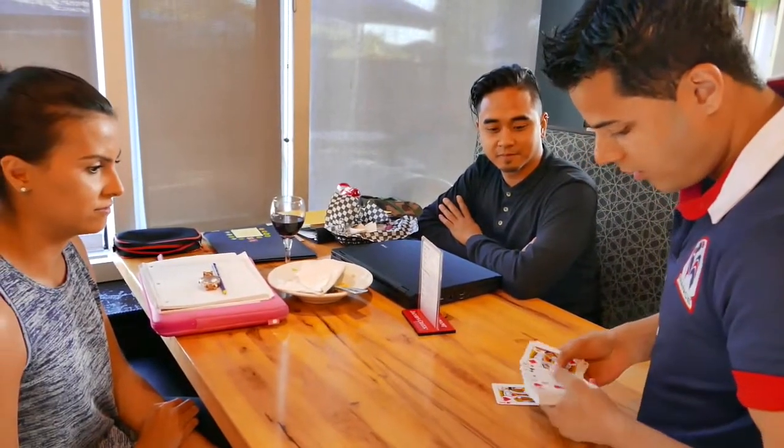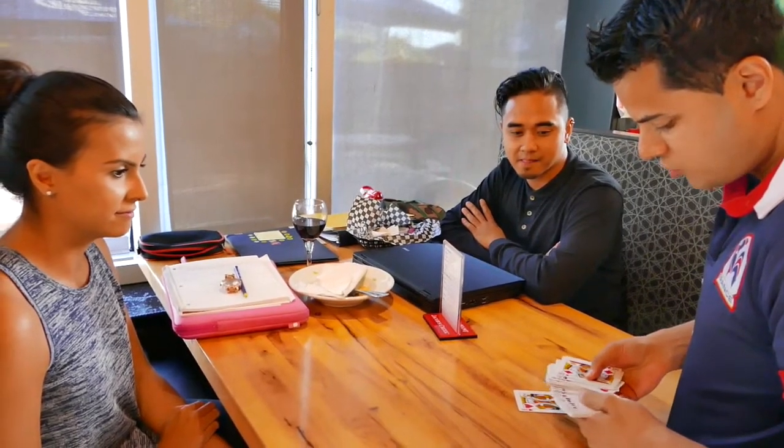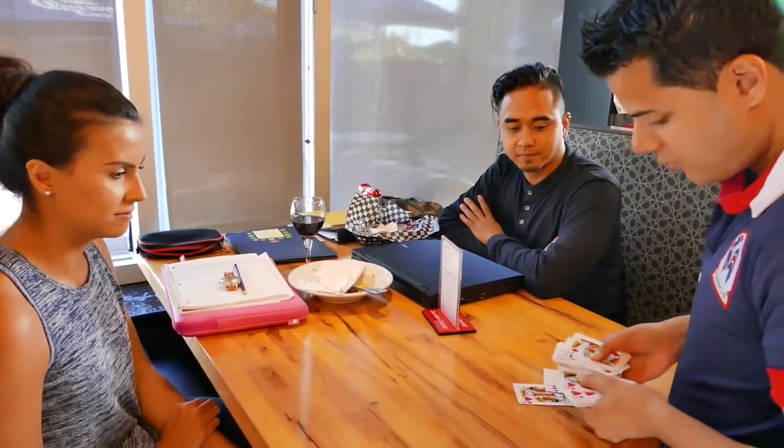I'm going to show you guys a card trick and I have a normal 52 card deck. Nothing special, it's just a blue bicycle deck. Now I'm going to try something and I'm going to take four cards out. So we are going to take out the King of Hearts, the Jack of Hearts, the Ace of Hearts and the Queen of Hearts.